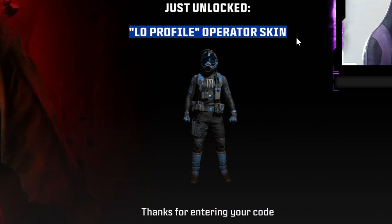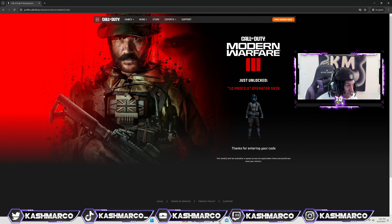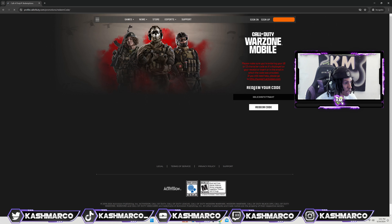Click redeem code — and look at that, you guys — Low Profile operator skin! The items will be available in game for all applicable titles and platforms once you restart. I'm refreshing the page now because I want to get another code.